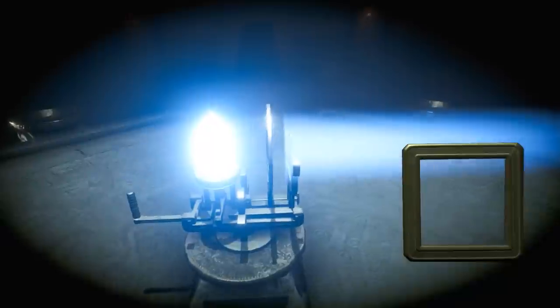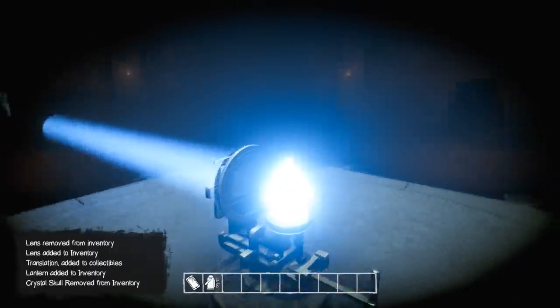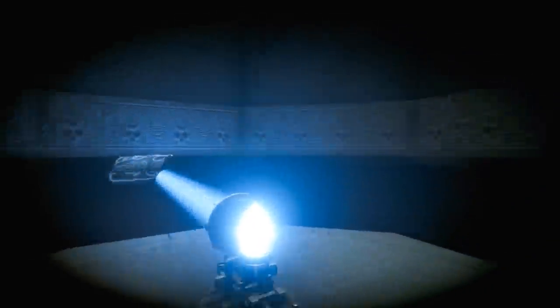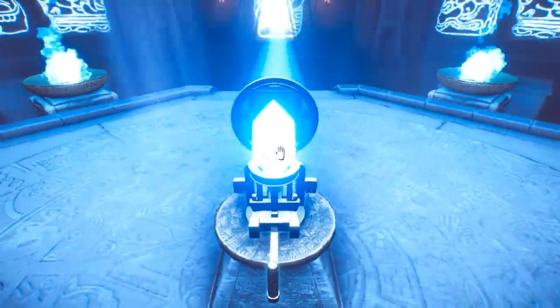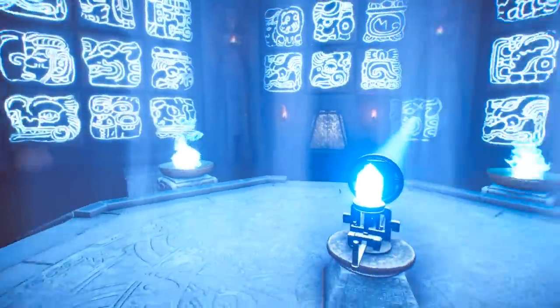There it is - yeah! That's what it was trying to hold. All right, I guess we're done with that section. We're on to what I think might be called the trials. Here we are then. So we're bringing this symbol with us - I guess that was what was on the lens. There's a load of symbols around here. I suppose one of them is going to match up to the one we got on the lens. Let's just sort of see what lines up - it looks kind of like a dragon head or a lion or something.